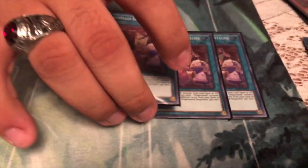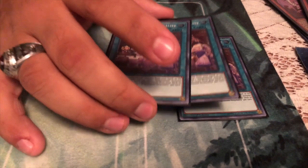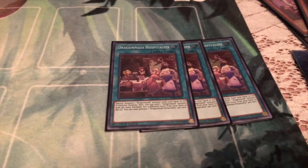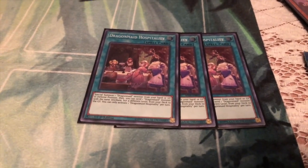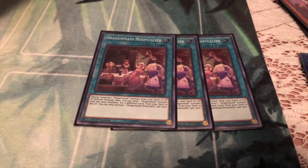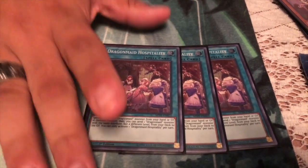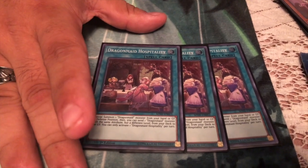Triple Hospitality. Most of the time you want to use this for your maids to send the dragons to the grave. But there have been times where I would be stuck with the dragon form, so this would help tribute summon the dragon form and send a maid, and start going from there. I see a lot of people put this at two, which I think is weird because this is such a great card — especially since it lets you summon from the hand or the graveyard.